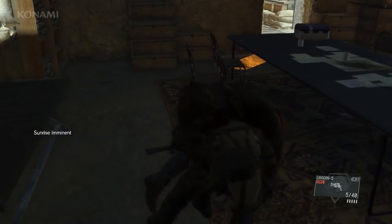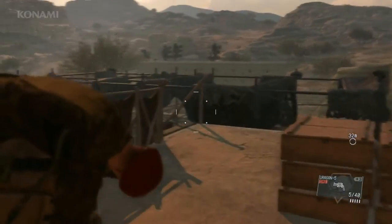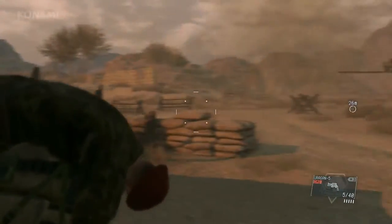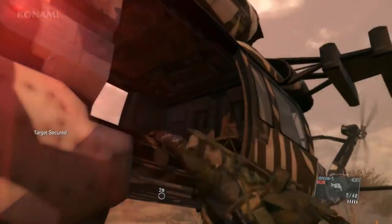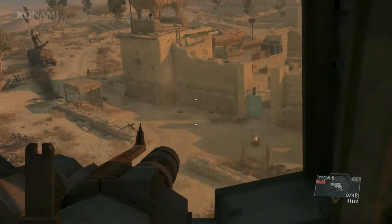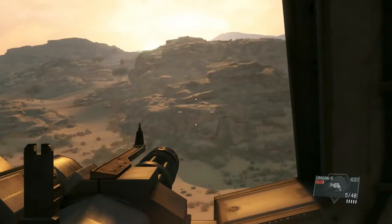We'll now need to extract the target from the mission area, so we'll call the helicopter back to our landing zone. We could attempt to use a Fulton but it wouldn't be wise since Fultones will likely get shot down during battle — so we'll carry him and load him on manually. We've loaded our target and can now depart the mission area. Mission complete. This was an example of a surgical air raid.